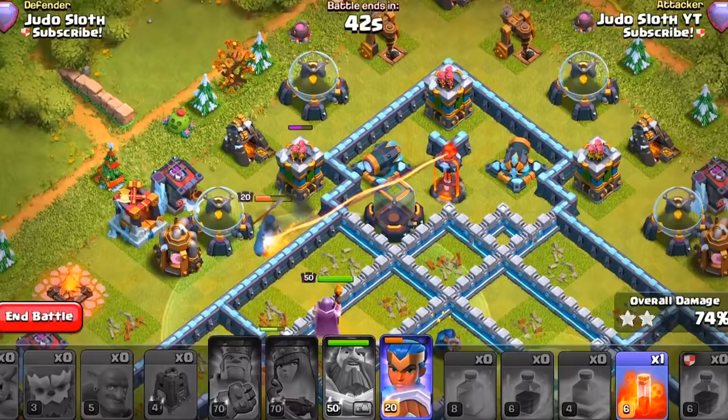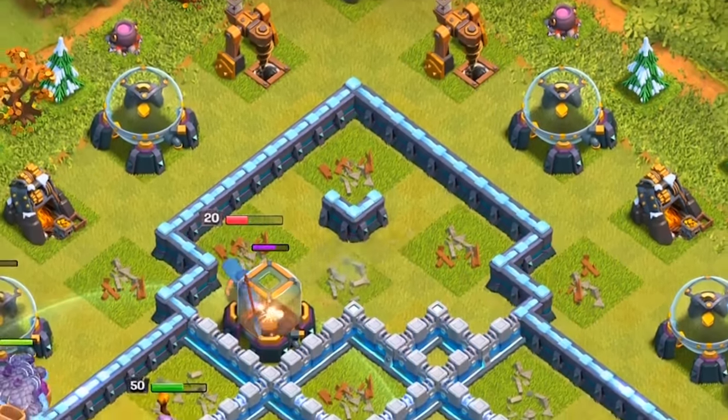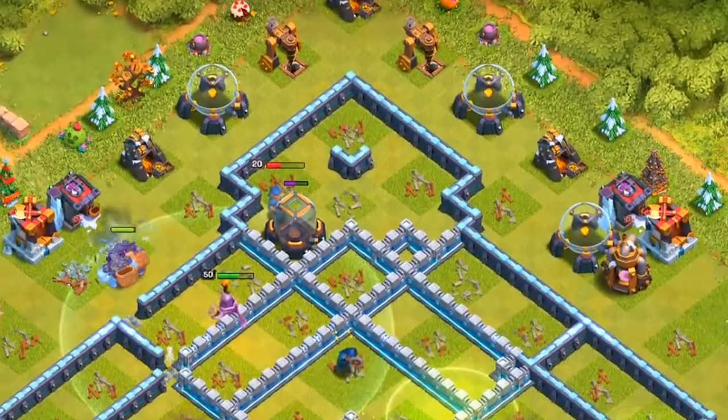We had some of Sip's early concept sketches to work with, so we knew very early on what her special attacks would be, what her special ability would be. In the end, it just came down to making sure it was balanced in the game.